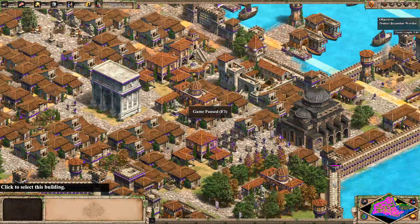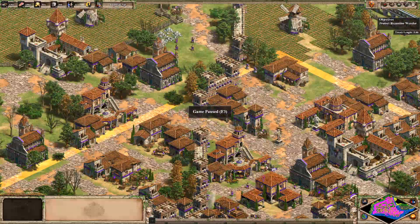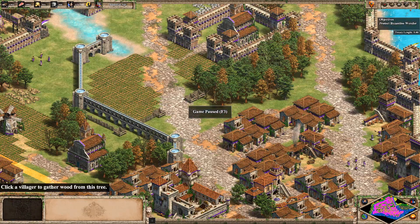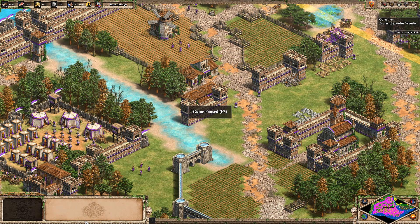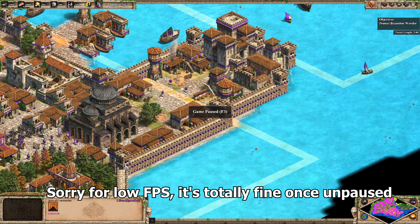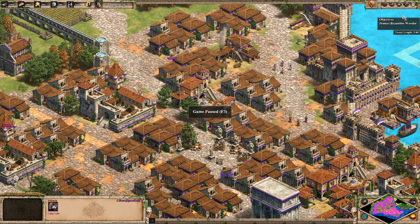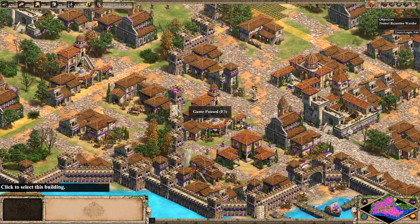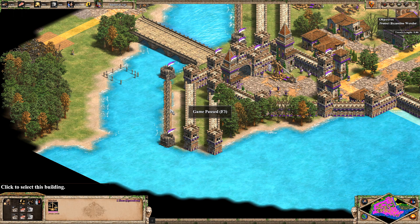The map itself is actually really meticulously designed, right down to the locations of the individual monasteries and things like that. Supposedly the map creator literally studied a map in order to design Constantinople here, and it does look absolutely fantastic. We've got the Arch of Constantine, the Arch of Sophia, and we actually start off with a few Feitorias, which is obviously very unusual for the Byzantines and going to be very helpful, because the Saracens are going to attack from the west.